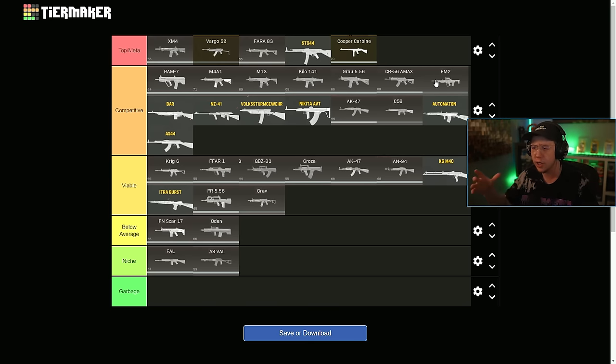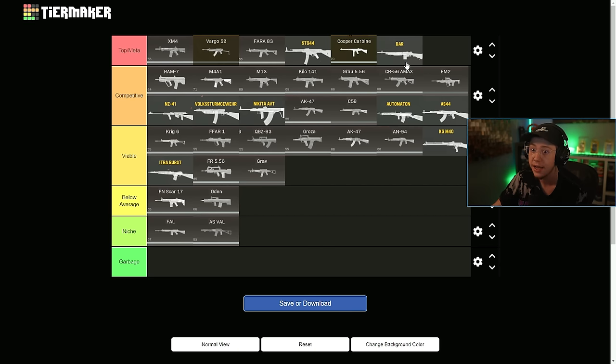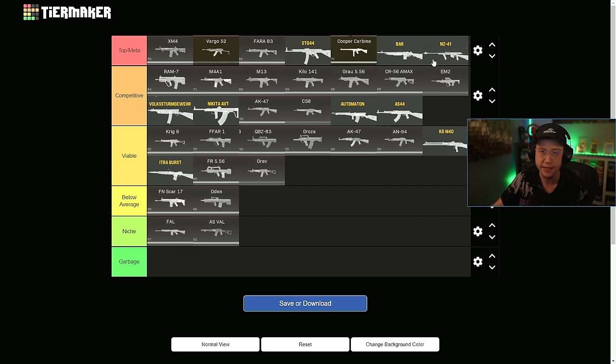EM2 is the same deal as the C58 — recoil is a bit too overwhelming to be considered top meta, but it does have a good TTK. The Bar is obviously a top meta choice, and so is the NZ. No surprises there. These two and the STG are like the top three rifles — you could pick any one and you have a good answer, so those got to be up there.